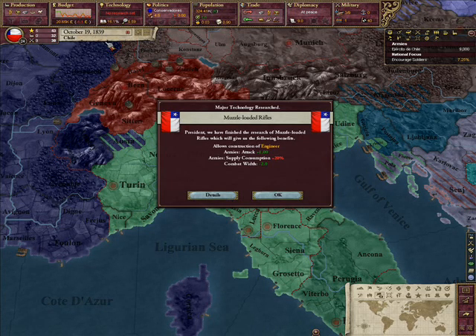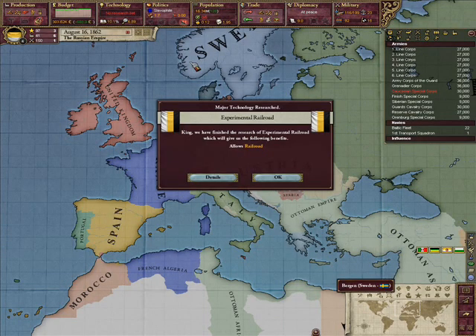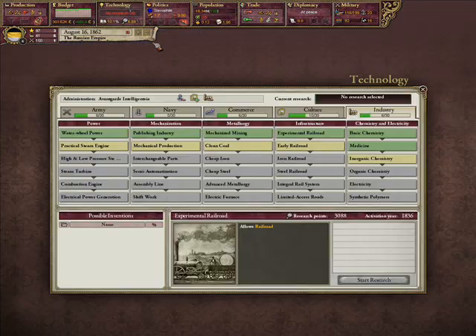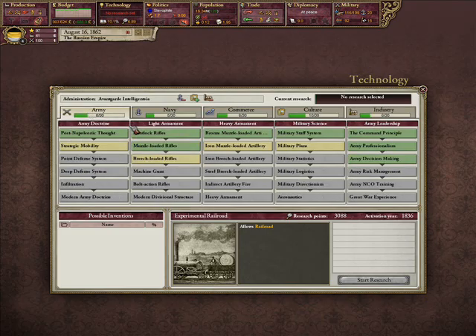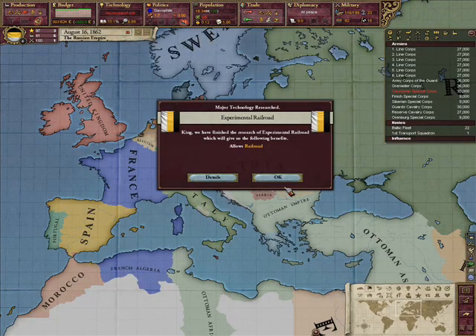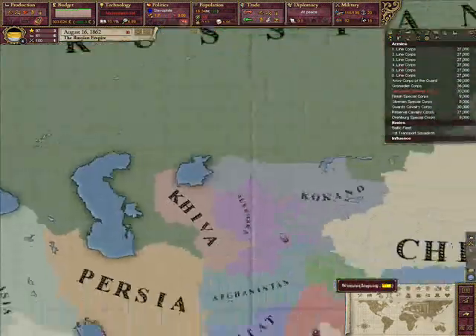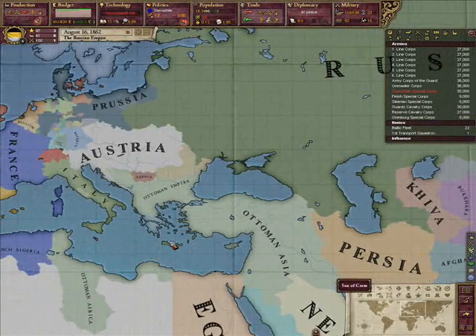Now I'll wait a few years and show you what happens if you're ten years behind. In lieu of playing a game for long, I've actually decided to change to Russia, just to show exactly how fast something can be researched when so far behind. Please keep track of the date. And here it is folks, just hardly a year later. Even though these two technologies had relatively similar costs — at 308.8 versus 5868 — the railroads were half as extensive as the muzzle-loaded rifles, yet still took one-third as long to research, and with less literacy to boot.